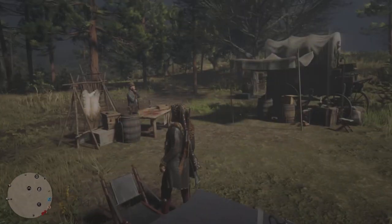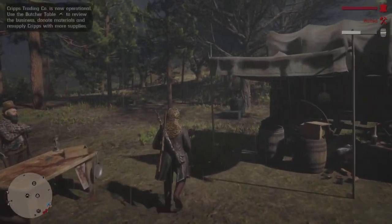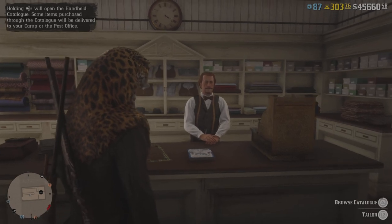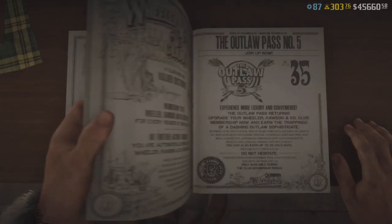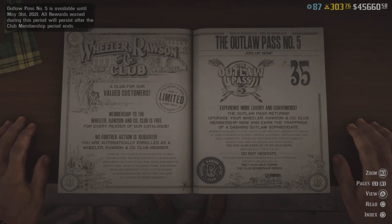We have our new weekly collection set. The delivery wagons — large and medium — are on sale as well through Cripps. We're going to go to Madame Nazar; she also has a little bit of sales. But here is Outlaw Pass 5 — it costs 35 gold bars.